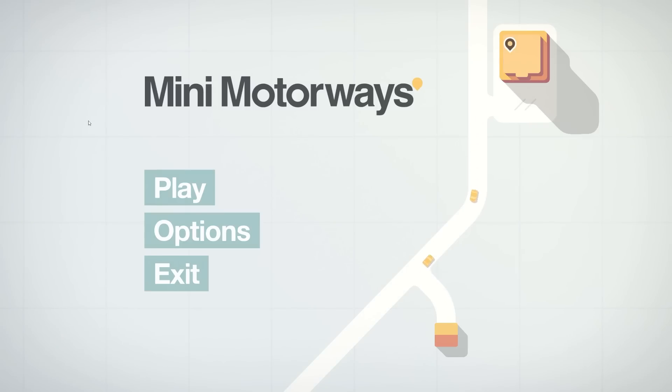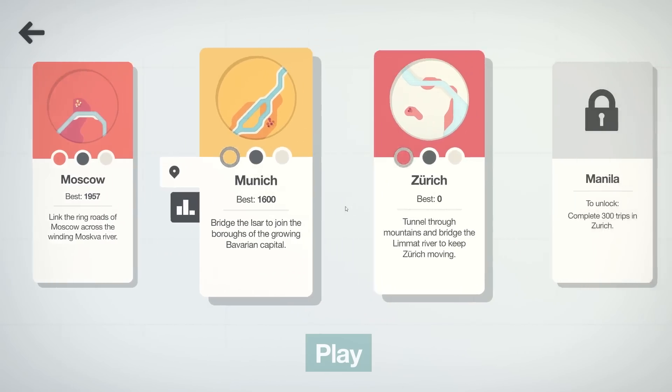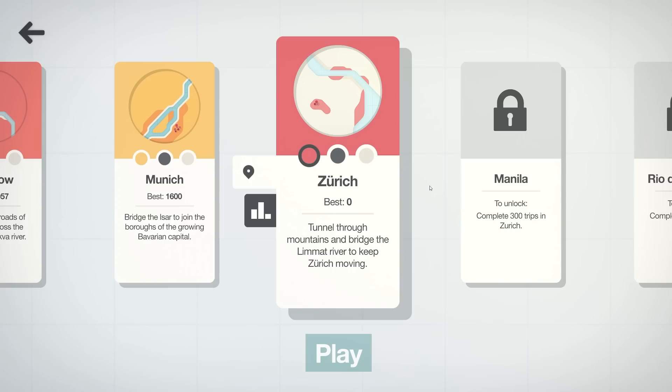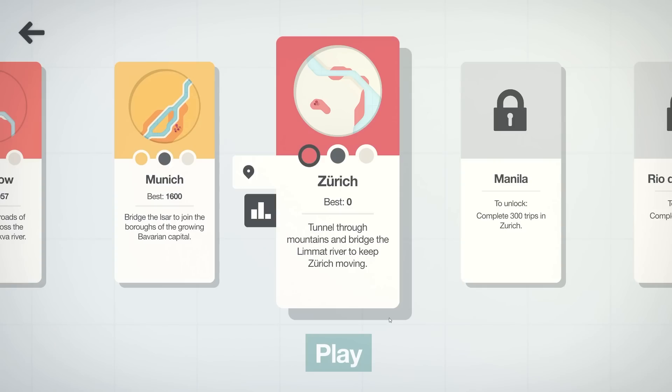Hello fellow engineers and welcome back to Mini Motorways. Last time we put a pretty good score in Munich, but we still haven't cracked 2,000 yet, which is absolutely terrible. First game! But today we're going to be using extreme segregation to hopefully crack that 2,000 point limit. I feel this could be the solution to a high score in this game.